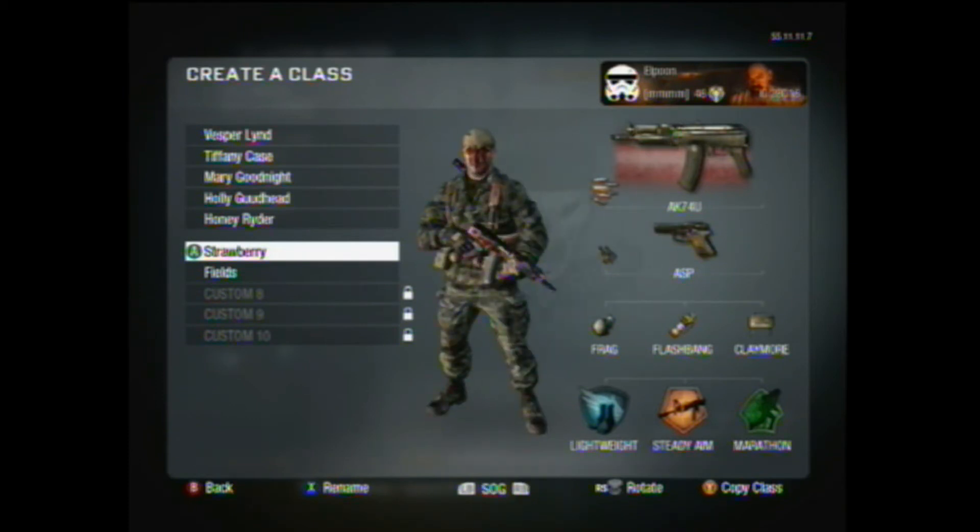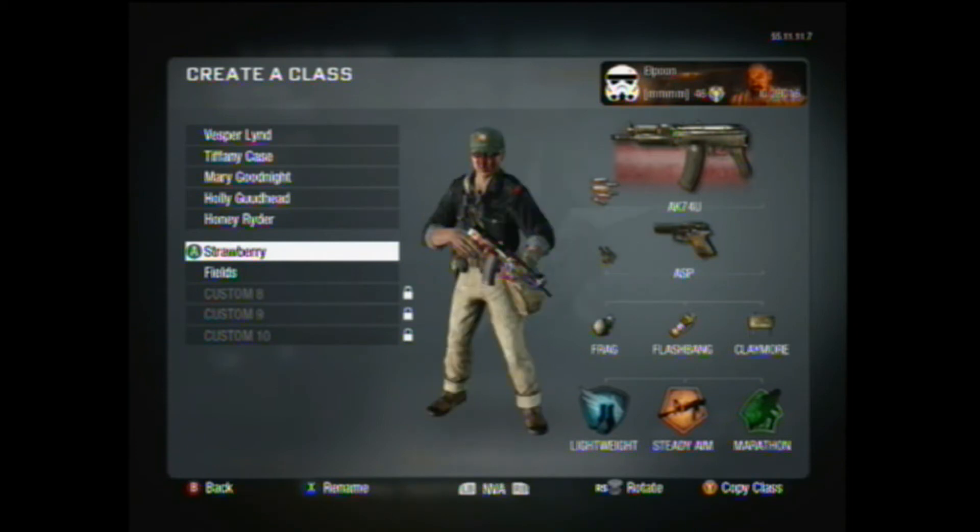A lot of people I see playing use grips, and that's fine. Some people like to use grip and rapid fire together with Warlord, but I like steady aim. I like to run around and hip fire people left and right. This class can be tweaked and still be amazing — the AK-74U is just a completely overpowered gun. I'd recommend rapid fire and steady aim.